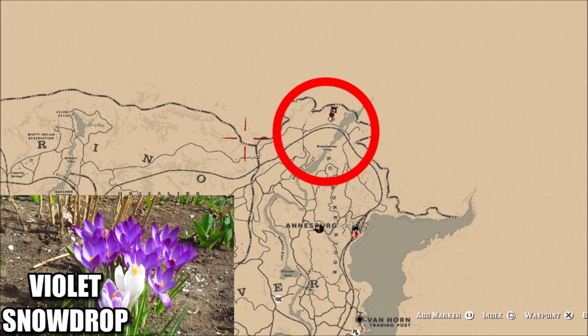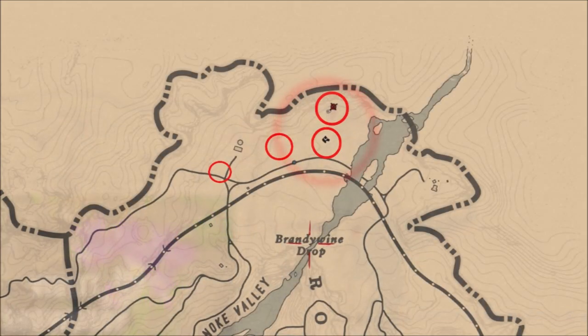What is going on guys? Grave here. Welcome back to Red Dead Redemption 2. One of today's Red Dead Online challenges is to pick Violet Snowdrops. You're going to see we're going to be pretty much at the top of the map above Annisburg, above Brandywine Drop, and there are four really good locations here.